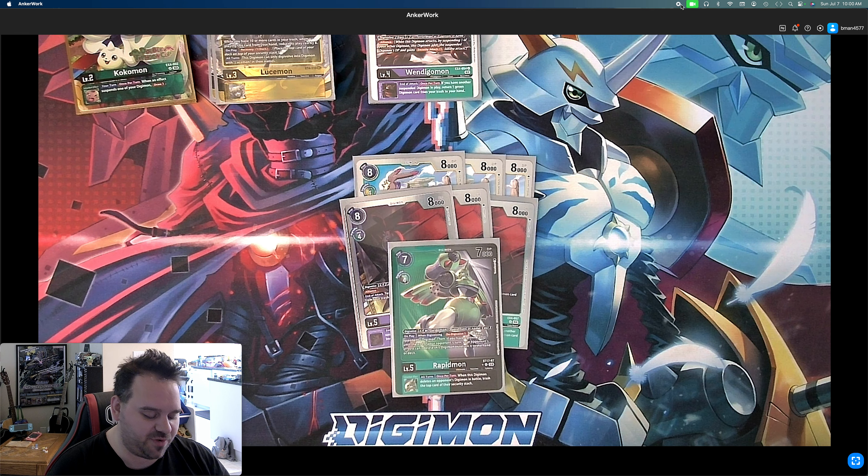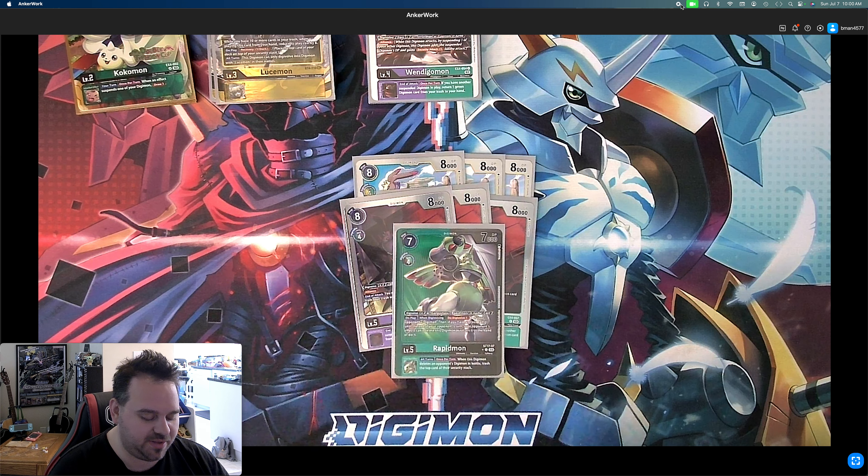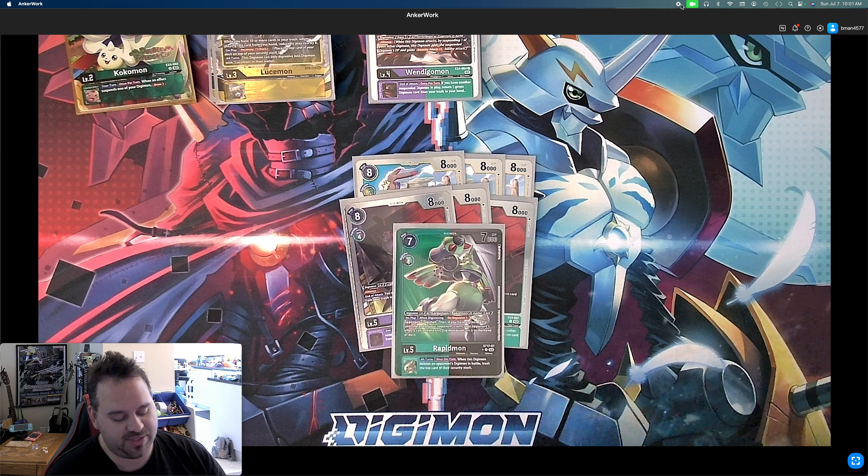We play one Rapidmon because Rapidmon's Invulnerability and De-Digivolve is super good. You're not going to get him for less than four cost, but if you Alliance your level four with another Digimon, you can digivolve into him cheap, get Alliance, de-digivolve, and have that Invulnerability. His inheritable: when this Digimon deletes an opponent's Digimon by battle, trash the top card of their security stack. If you have a green tamer in play, until the end of your turn's post-attack effects, opponents can't delete this Digimon or return it to hand. That's our seven level fives.